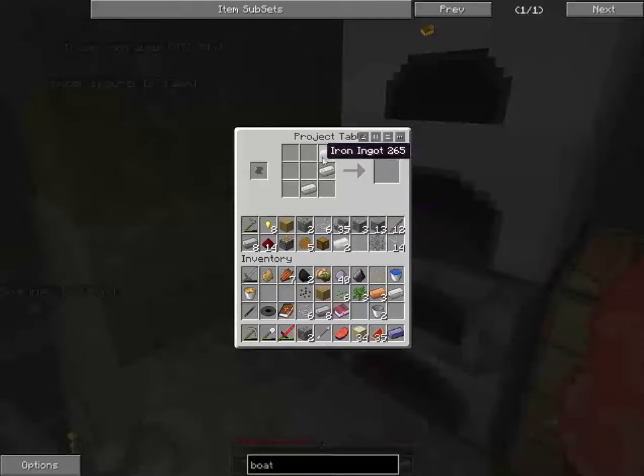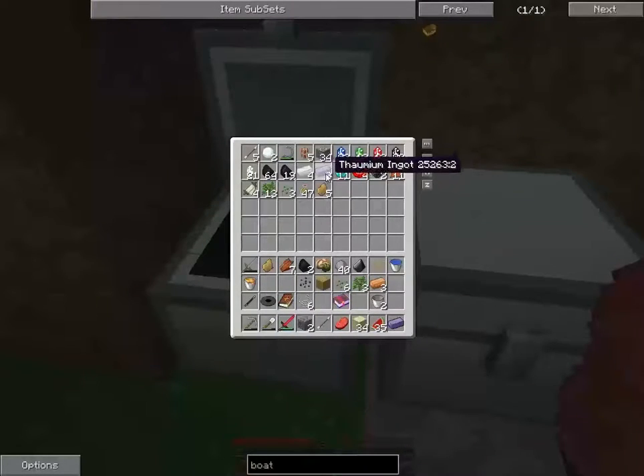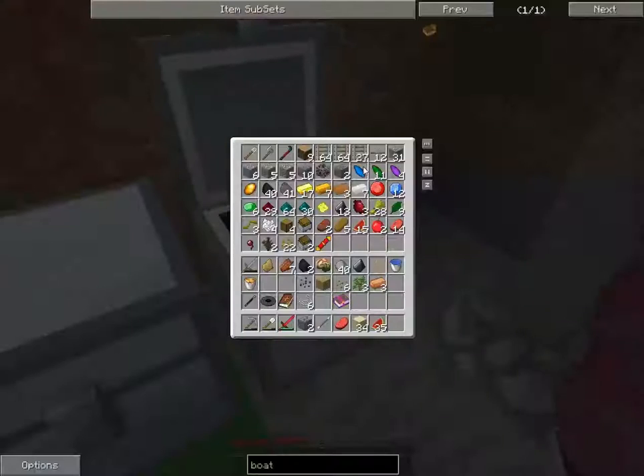Let's put iron in. There we go — we got 16 steel now, which is awesome. We got two more buckets, which is awesome too.